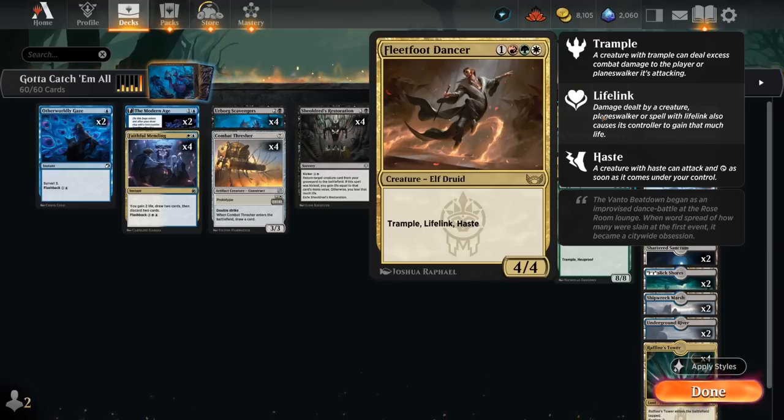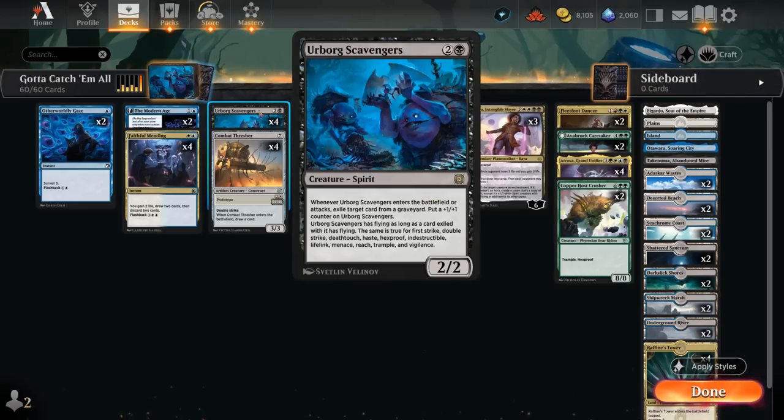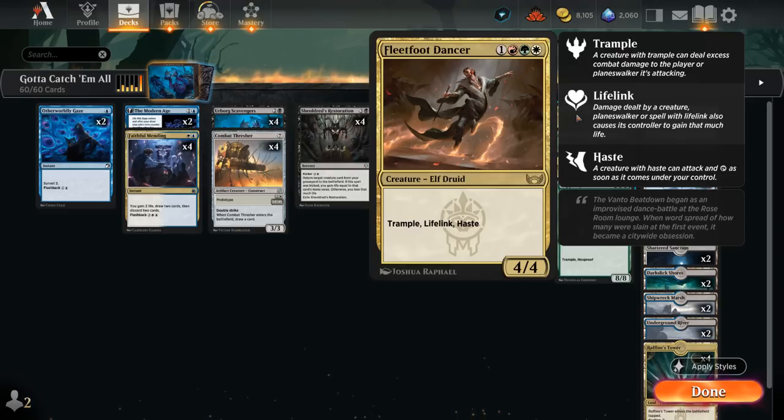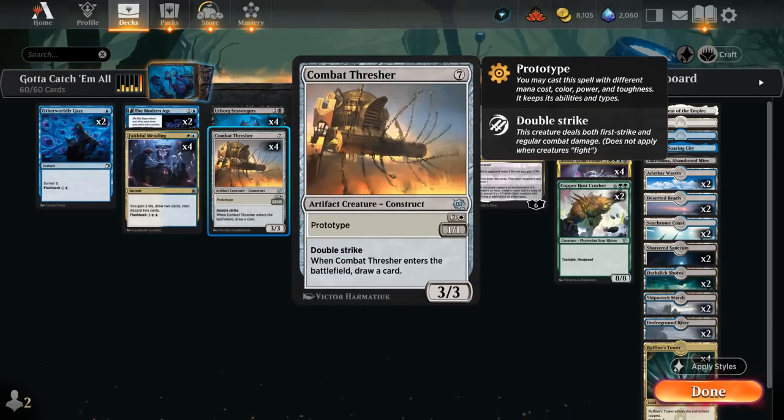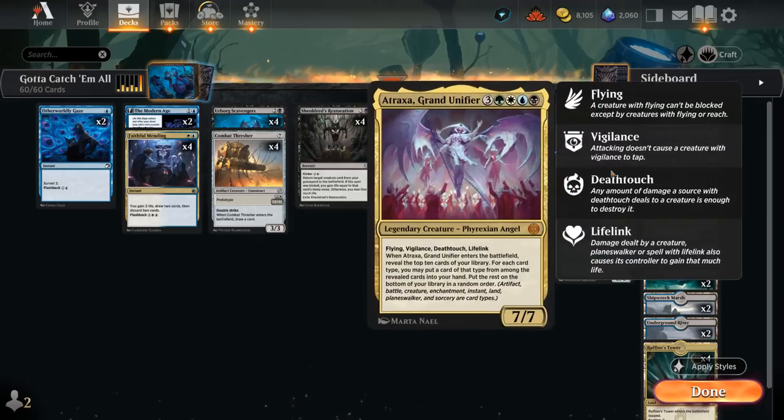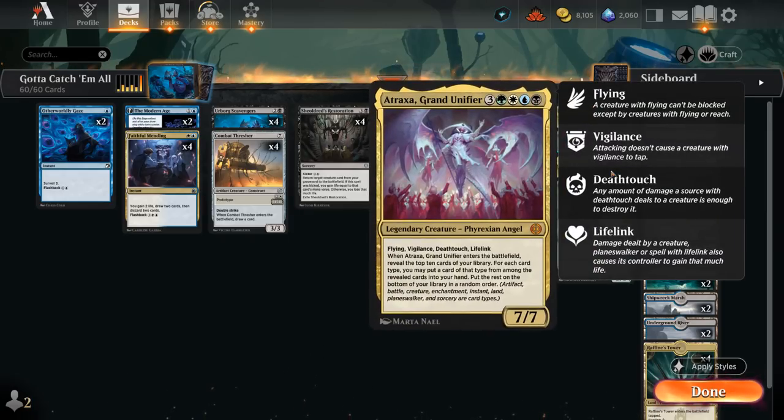Another set of keywords comes from the Fleetfoot Dancer, which has trample, lifelink, and haste — yet another card we're not going to hard cast, but we're happy to put in the graveyard. A turn-three Scavengers exiling a Fleetfoot Dancer when it enters the battlefield will result in a 3/3 with trample, lifelink, and haste, which can attack right away. And as soon as the Scavengers attacks, it can exile another card — maybe giving it hexproof or double strike by exiling a Combat Thresher.